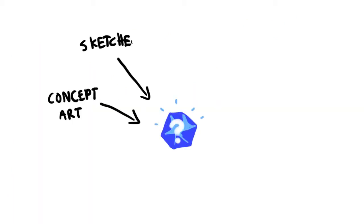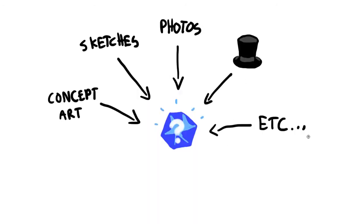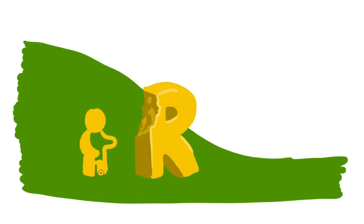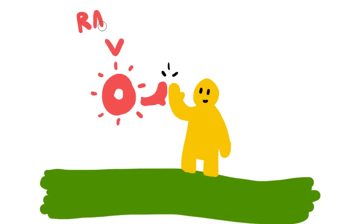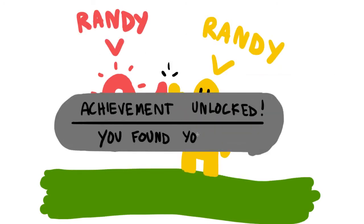Some gems will also include easter eggs, concept art, sketches, photos, special items, and much more. And the names of the premium, elite, and atomic backers will be destructible, and will also contain goodies for you to collect. Finally, if you find your own name while exploring the Credit Island, you'll be the proud owner of an achievement.